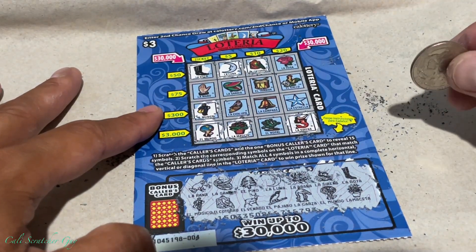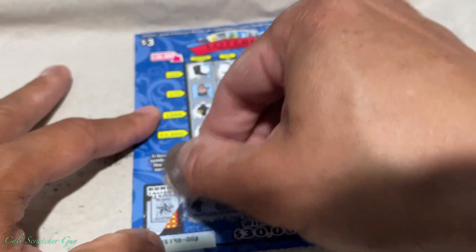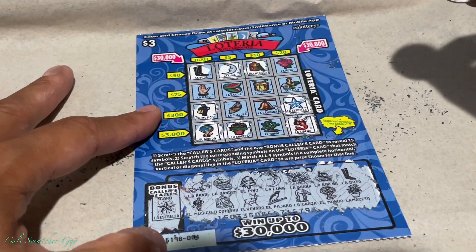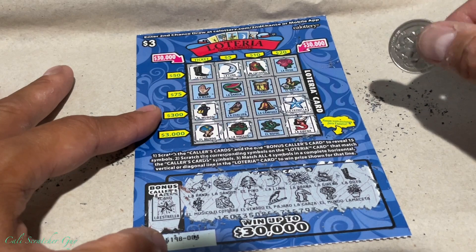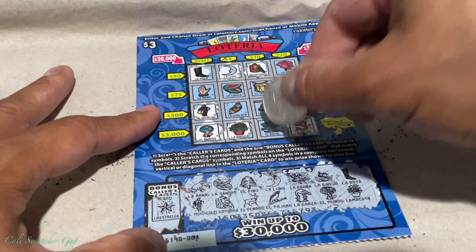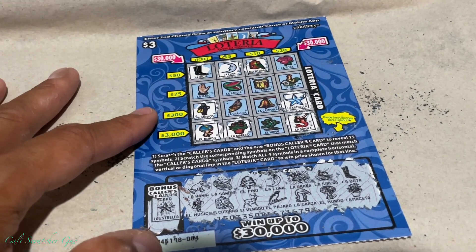We got one last card, guys — the bonus card. And it is a star. So we got nothing today, guys. We're missing the flower, we're missing the hand, and we're missing this right here. We got a total bust today.